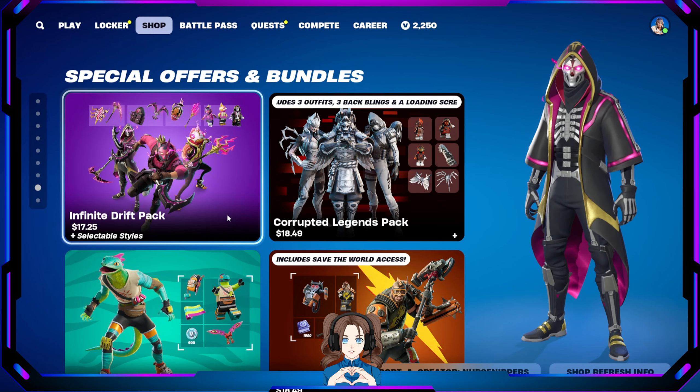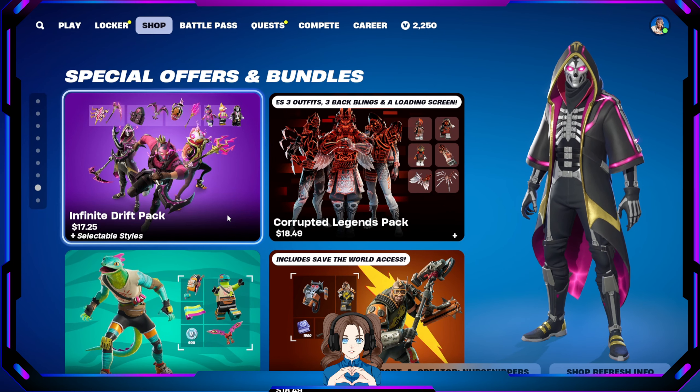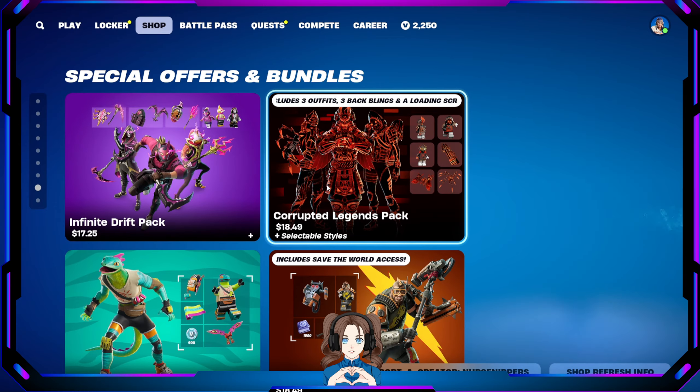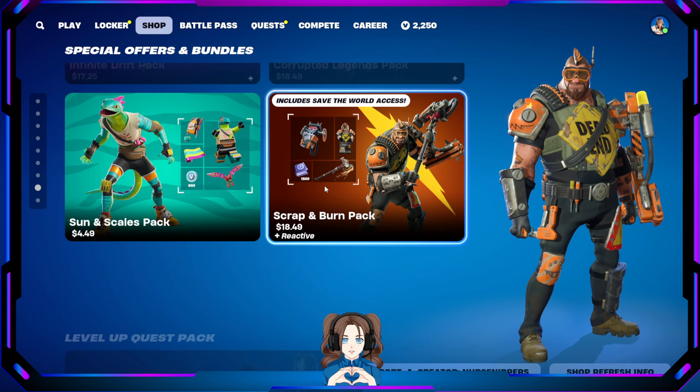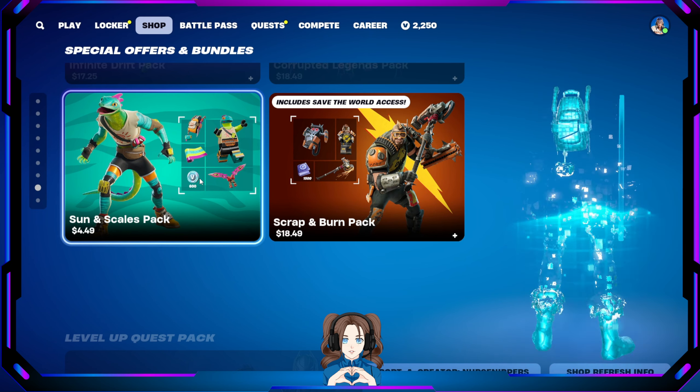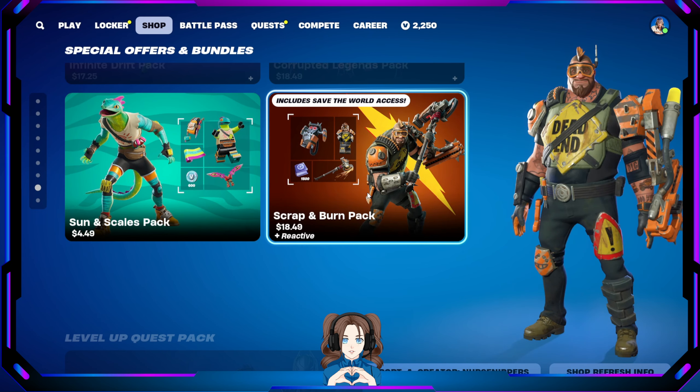Special offers and bundles — these are the ones that cost real cash, not V-Bucks. Infinite Drift Pack, Corrupted Legends Pack, and Level of Quest Pack. Sun and Scales Pack for 600 V-Bucks, and the Scrap and Burn Pack where you can earn up to 1,500 V-Bucks by doing daily quests in Save the World.